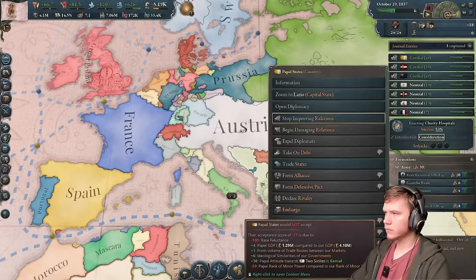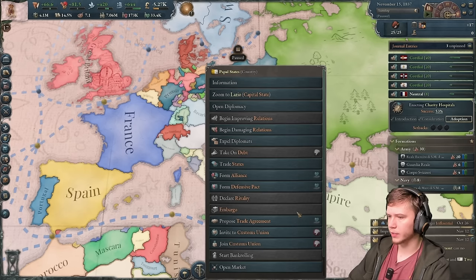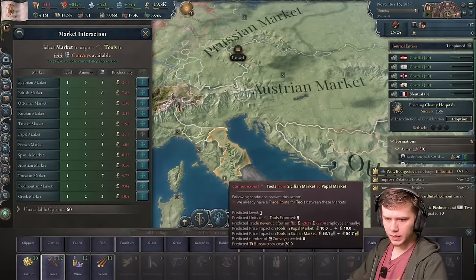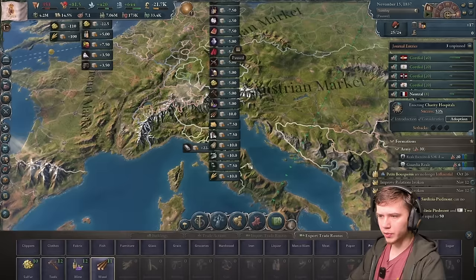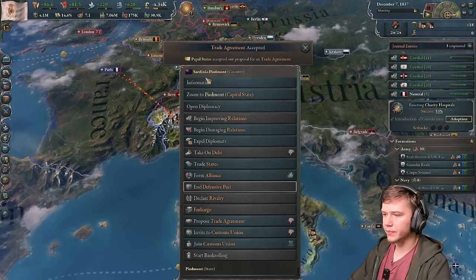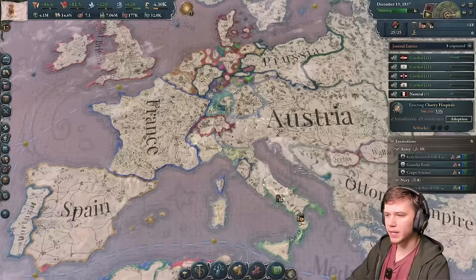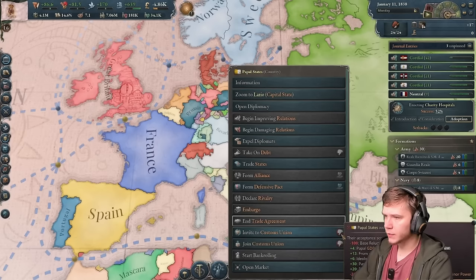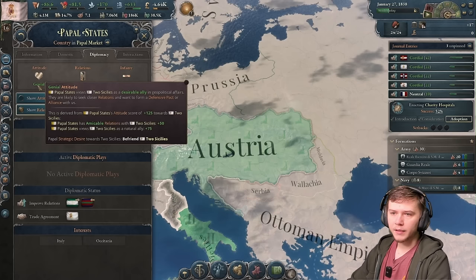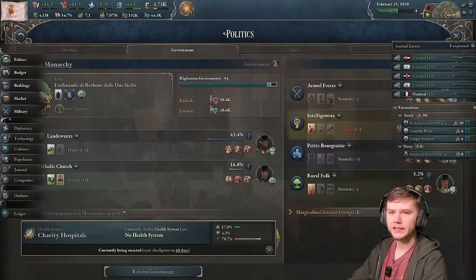My relations with the Pope are almost 50 - at that point we'll try and get them into our market. They're minus 57 right now, so let's try and get them in with a trade agreement first by spamming exports at them. We can get a trade agreement, but still no customs union unfortunately. Oh, they want to enter a defensive pact - let's take that. I could join their customs union, but I really want them in mine. And there we go - charity hospitals as well, giving us a higher standard of living.